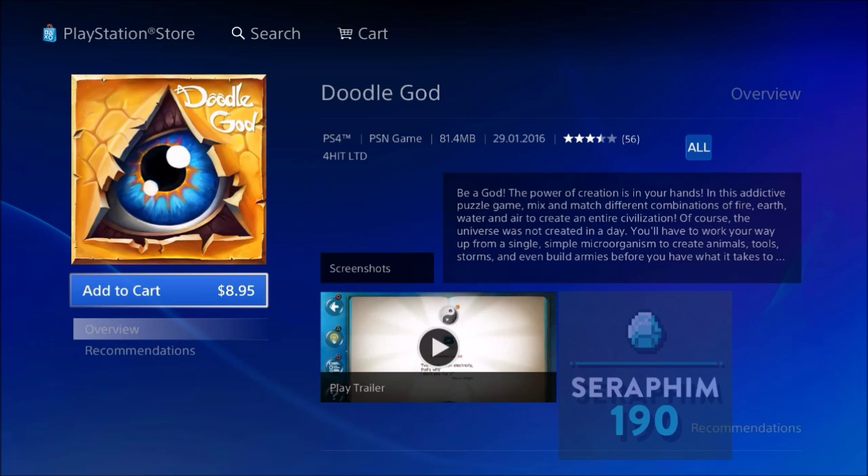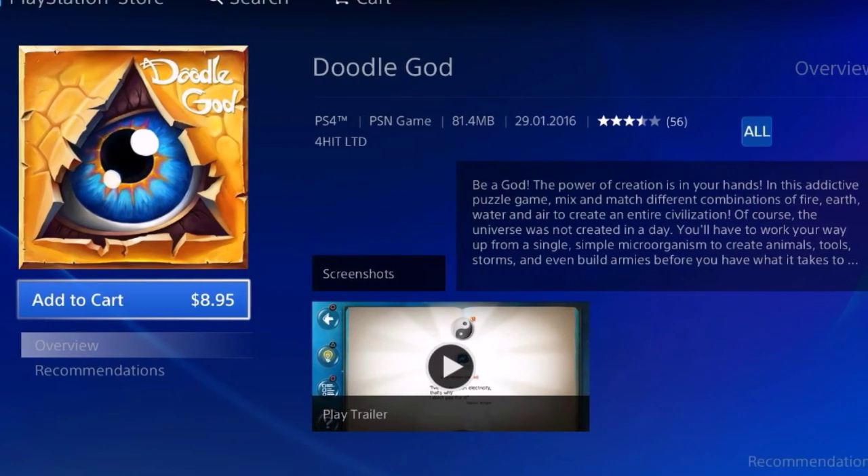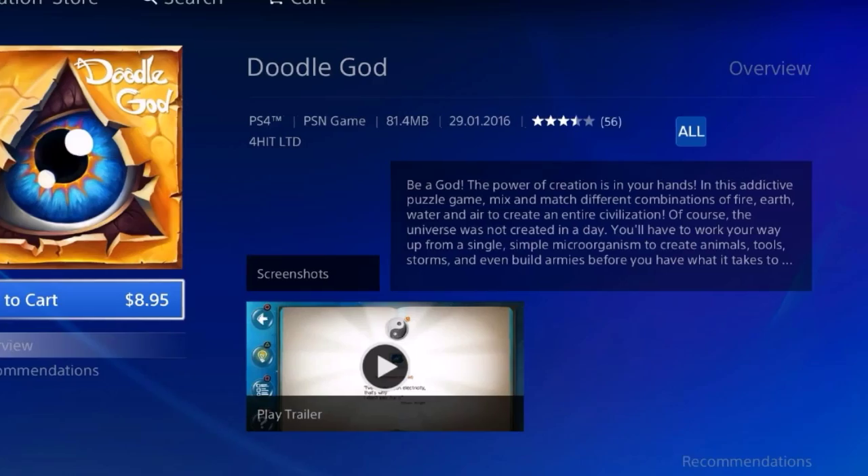The very first one is Doodle Guard Doodlehead. 'Be a guard, the power of creation in your hands.' Eye. Triangle. So I'm not going to say anything, guys, but... triangle eye.